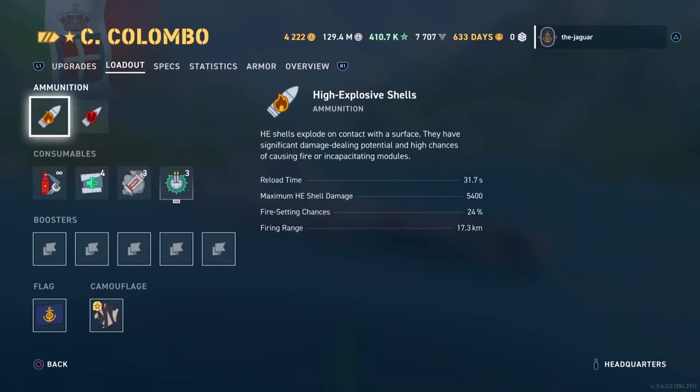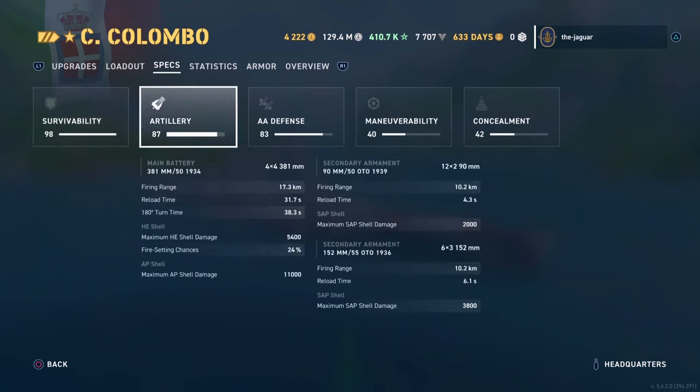With Revelle set up, let's check out the secondaries — that's really the main deal here. Secondary firing range goes up to 10.2 kilometers with a reload time of 4.3 seconds. For the main batteries, firing range is 17.3 kilometers and it reloads every 31 seconds.